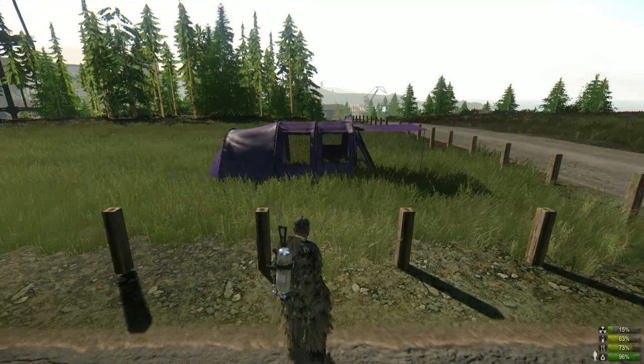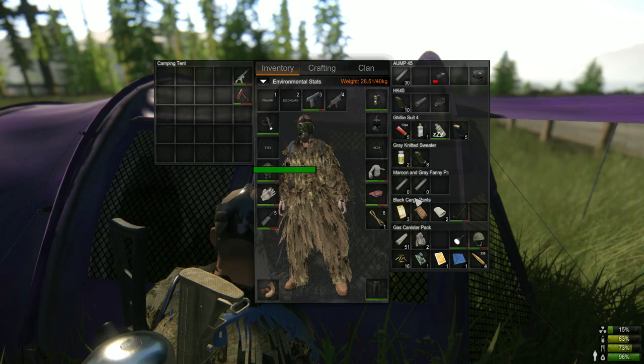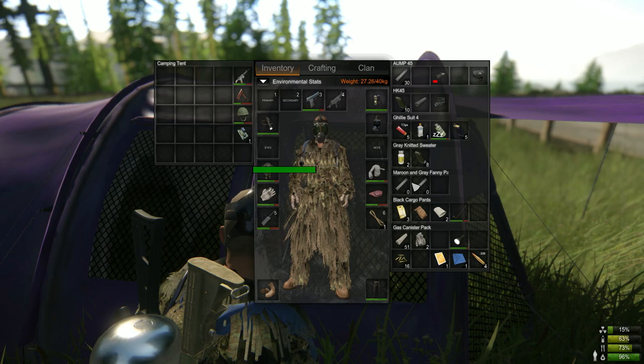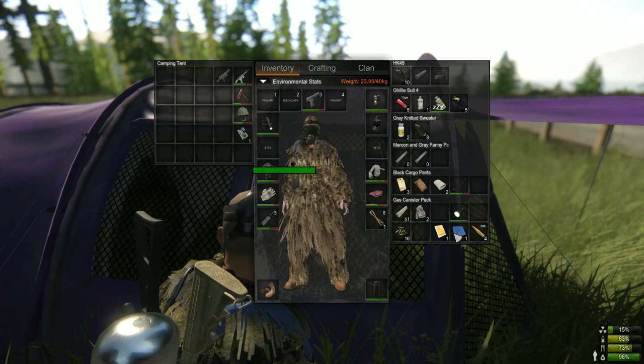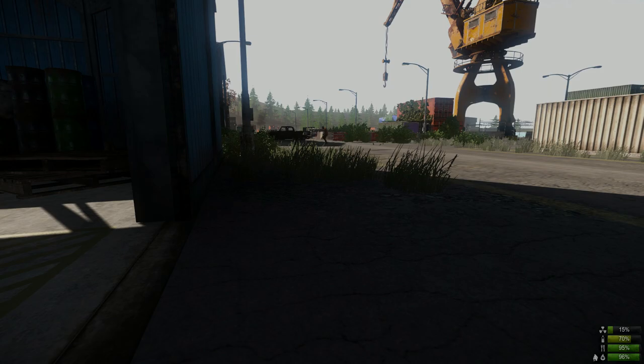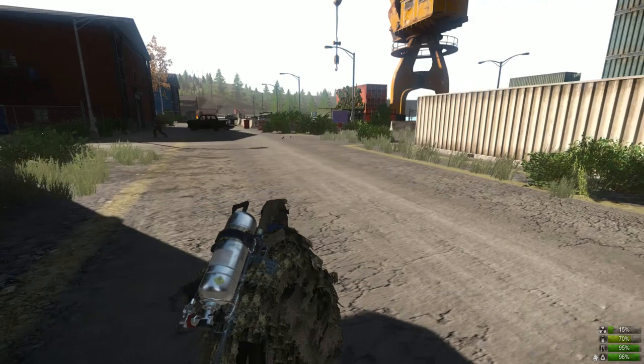I looked for a drop too long, so I was on the other side of the map. When you think you're going to run too far and it's going to take a lot of time to get back, and you might be on a low-populated server, having a tent is quite a good idea. You don't have to have a big tent, just having a tent in your inventory is great. You can place it as temporary storage for vehicle parts because those vehicle parts are heavy.